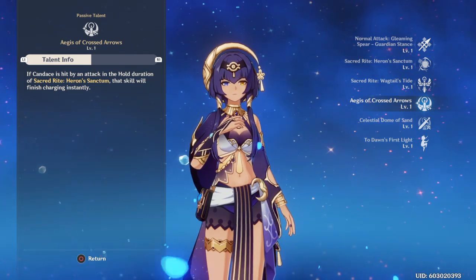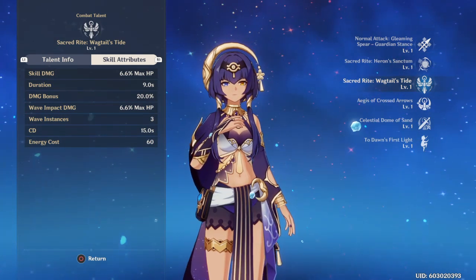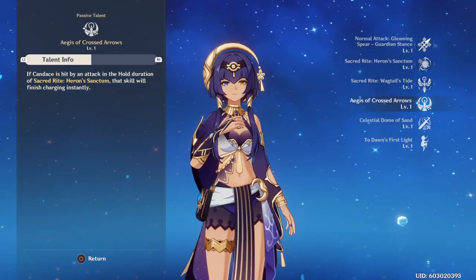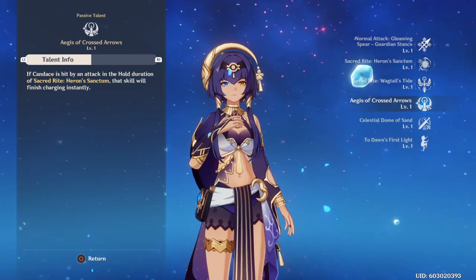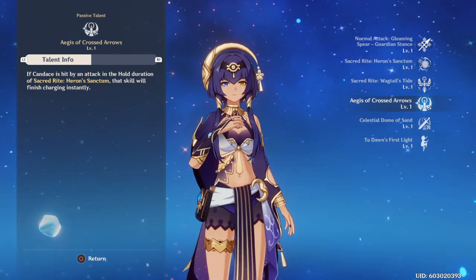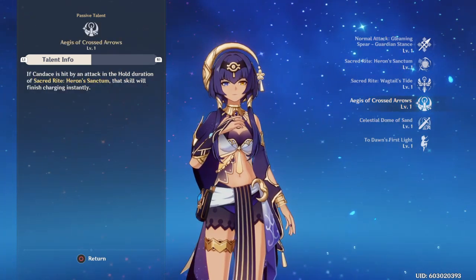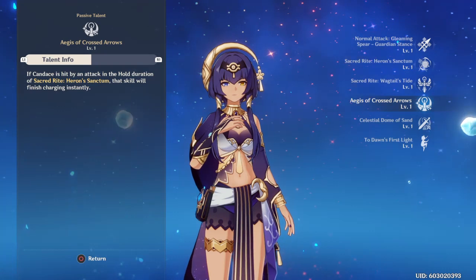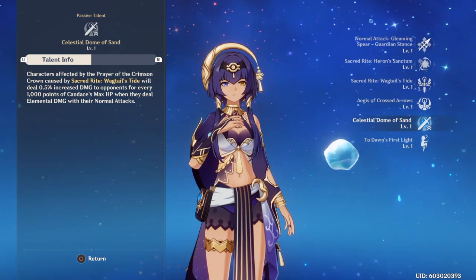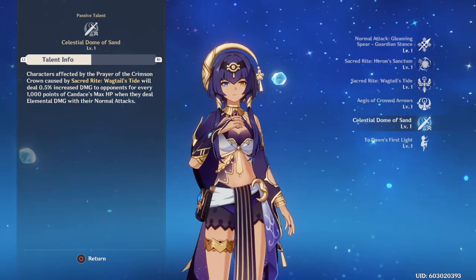So it is based off her HP. Candace is hit by an attack during the hold duration of Sacred Rite: Heron's Sanctum — the skill will finish charging instantly. That's good, exactly like Beidou and Yunjin. So whenever she's hit while holding her shield up she can just go for it — full damage.